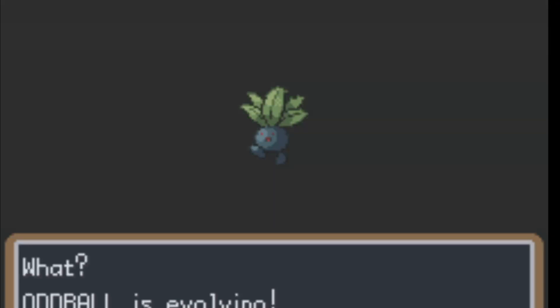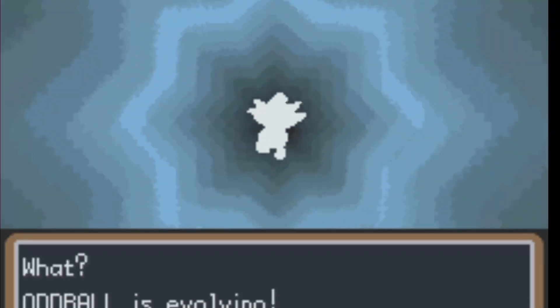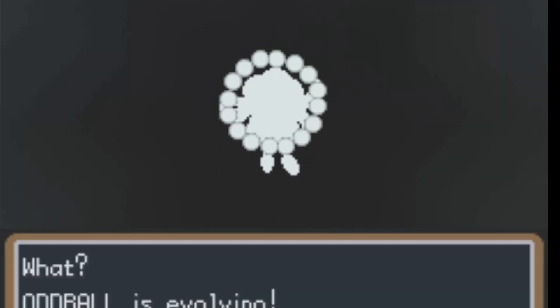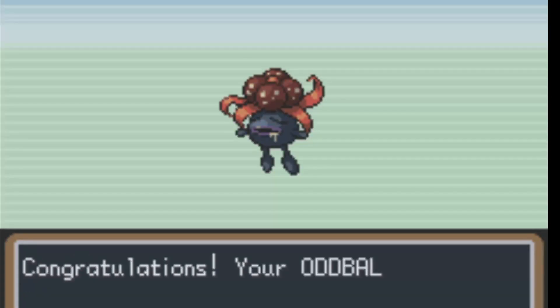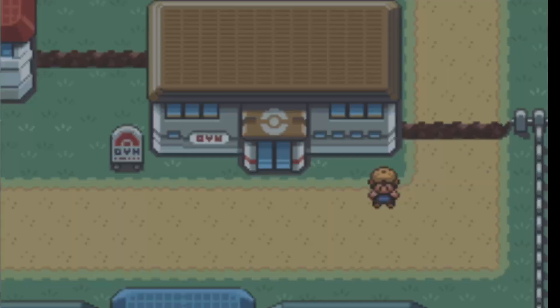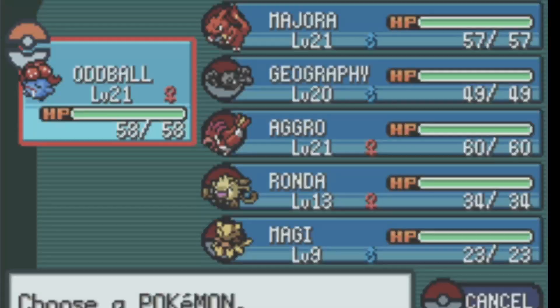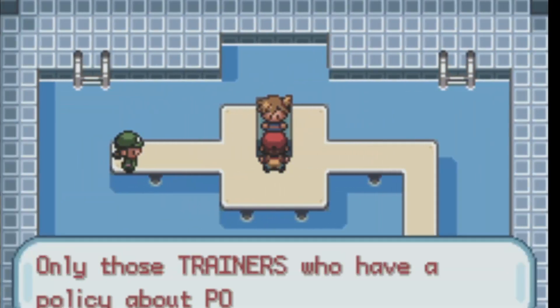Here's our team set up currently. Oddball — I went ahead and trained her from level 19 to level 20, and she's going to evolve pretty quickly into Gloom, who's about to be the MVP of this fight. Literal MVP. We're going to clutch up and carry us through this fight, hopefully. I go ahead and make sure my team is situated correctly — she's level 21 — and I go up to Misty. We're going to go ahead and take her on. Second gym badge battle, here we go.